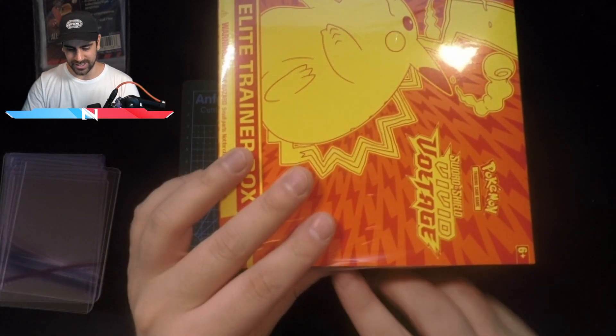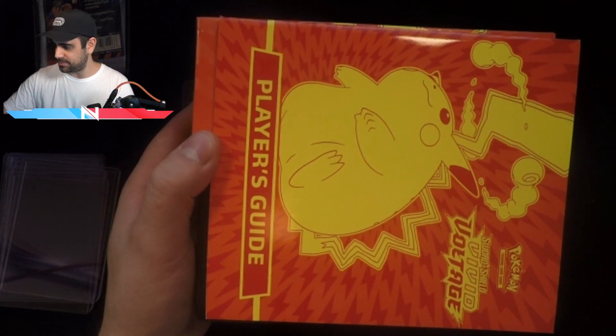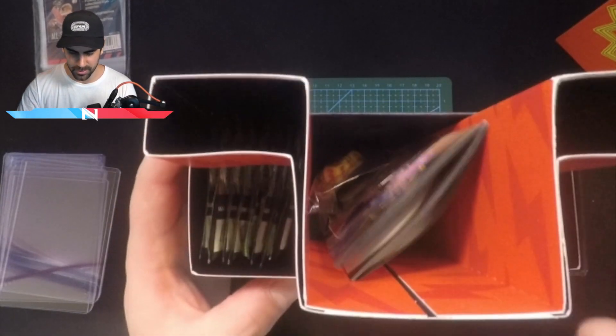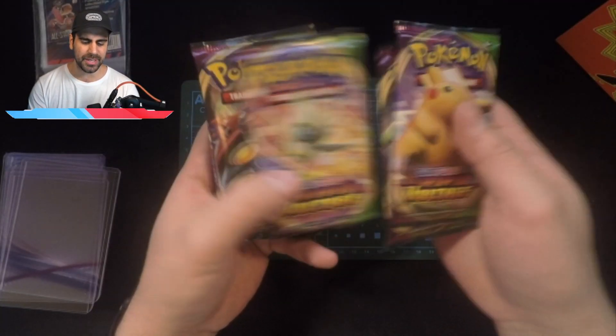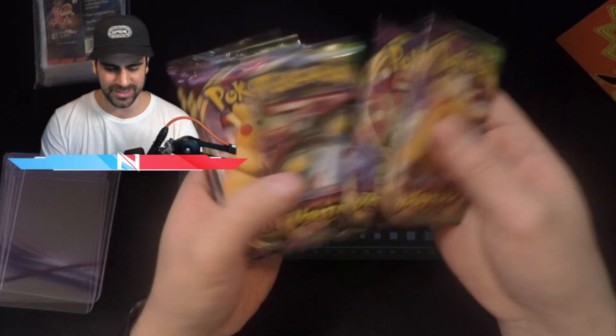Let's open up this ETB. For future videos, should I really show you guys everything that's in the ETB? Let me know — I don't really think that's needed. These openings aren't gonna be as lit as the Champions Path, and there won't be as many holos and reverse holos. Let's just grab these cards — there are no promo cards. Let's take these out.